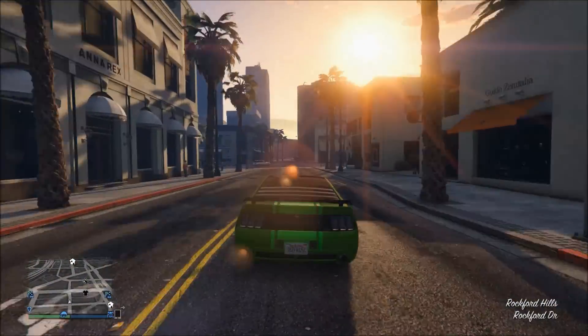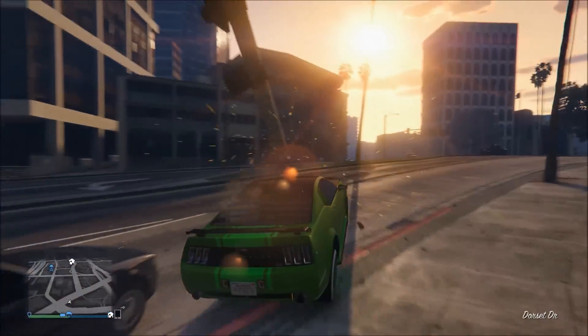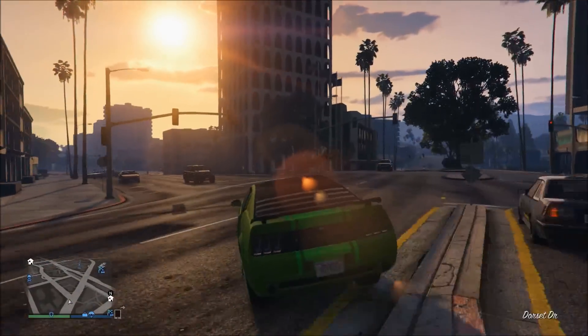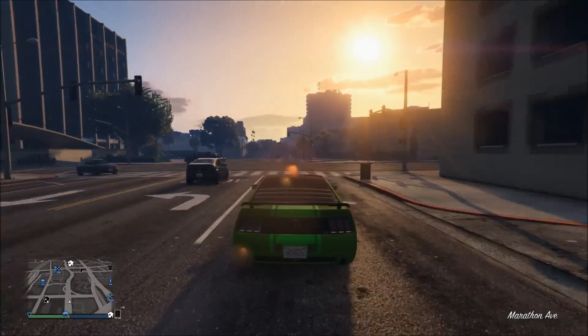Once you've done that, all you want to do is drive all the way over to your garage in the chosen car which you've picked off the street.